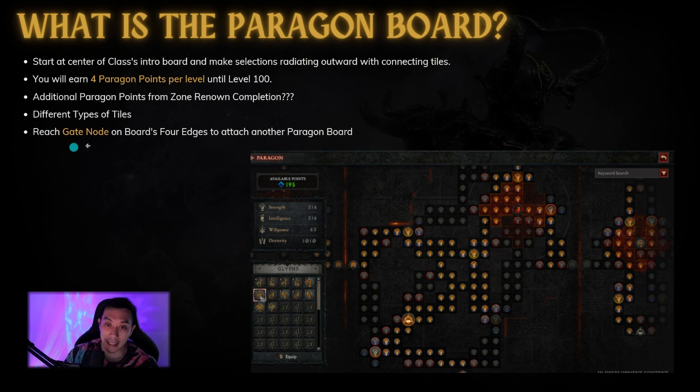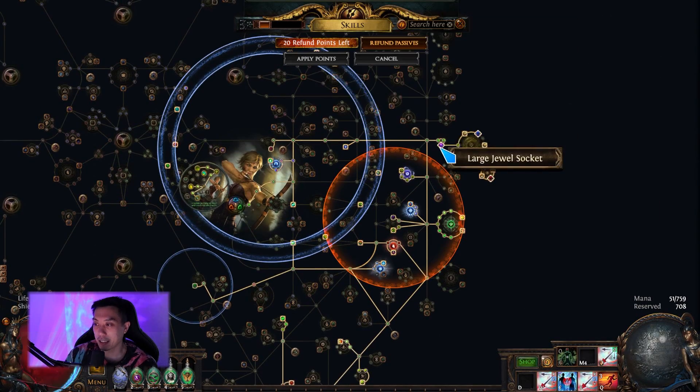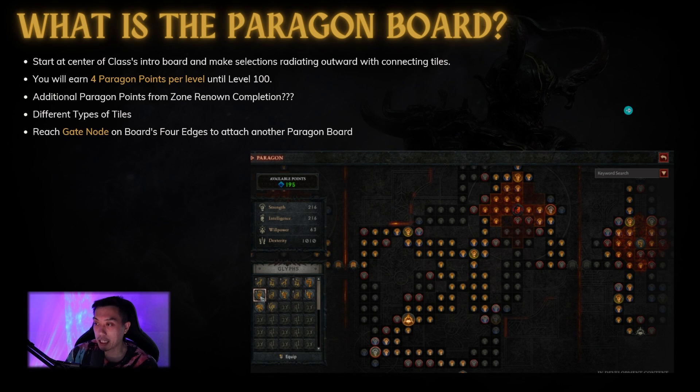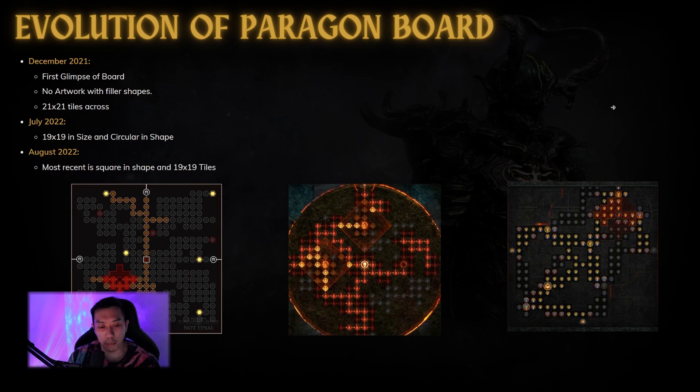You reach the gate node on the board's four edges — you can see there's a little gate over here — and then you can attach another Paragon board. The best way to think of this is like a cluster jewel setup. The Paragon board has gone through a lot of different iterations. It was first announced in December 2021, where they showed us the first glimpse of the board, which had no real artwork, just little circles and filler shapes. That board was 21 by 21 tiles.